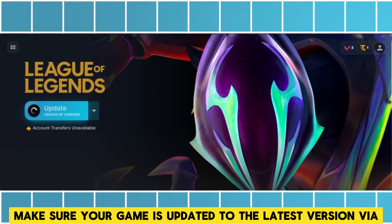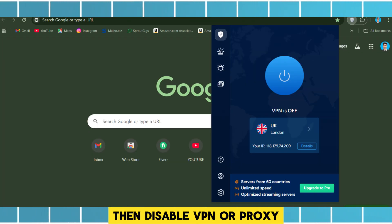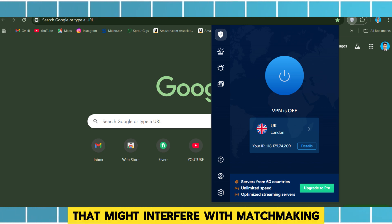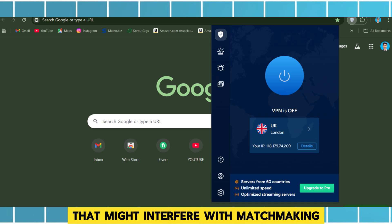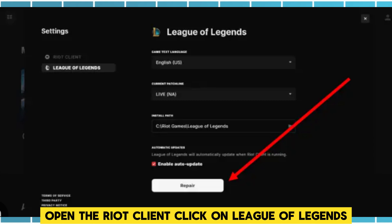Update the game — make sure your game is updated to the latest version via the Riot client. Then disable VPN or proxy: turn off any VPN or proxy services that might interfere with matchmaking.